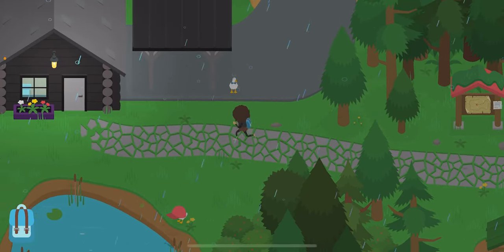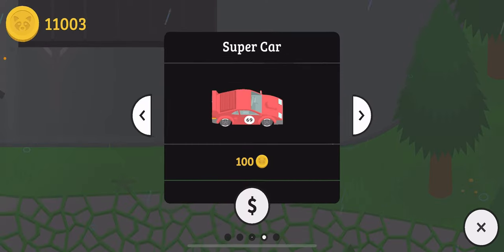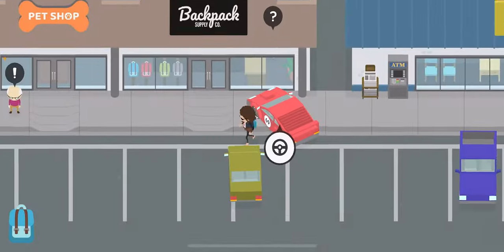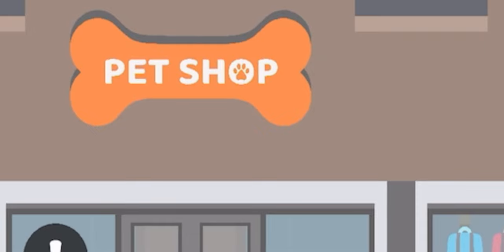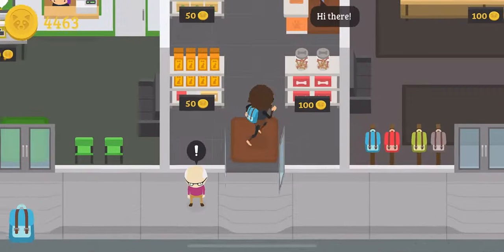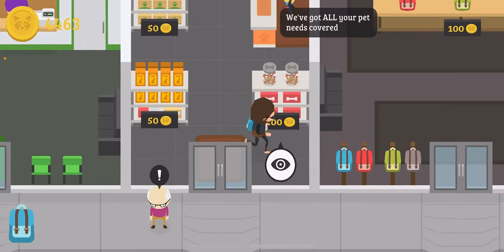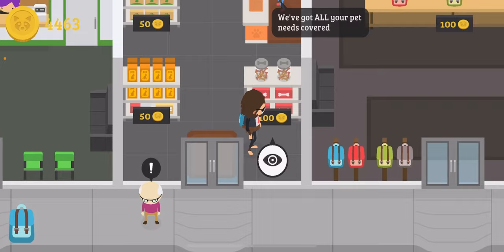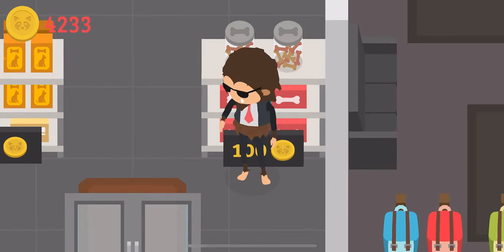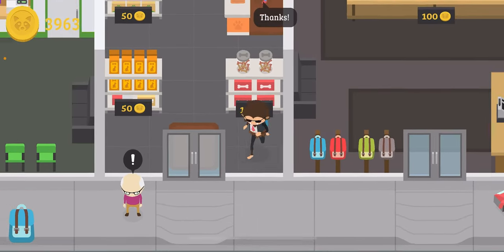Basically what you want to do is go to the strip mall. Once you get to the strip mall you should go to the top and you'll see the pet shop. Before you talk to the NPC you want to go to the pet shop and buy the treats. It's not that much — it's a hundred for like three, so just buy a lot of them.